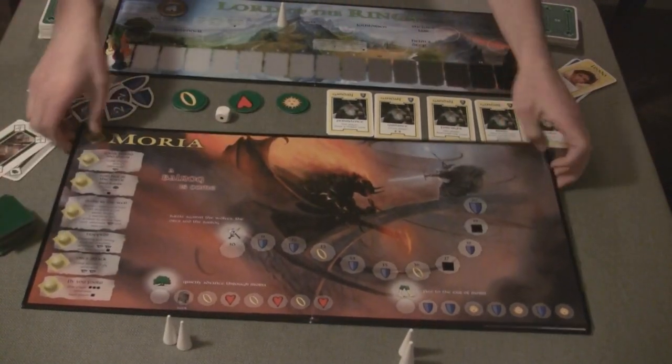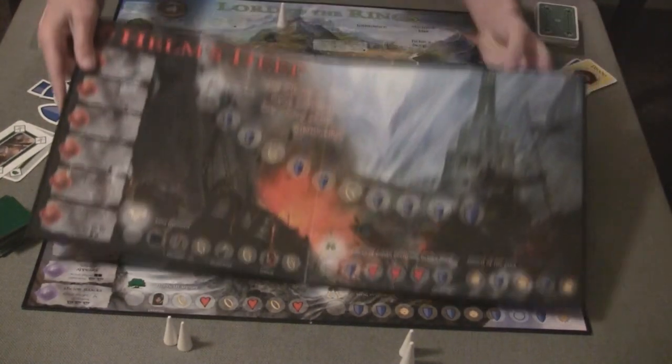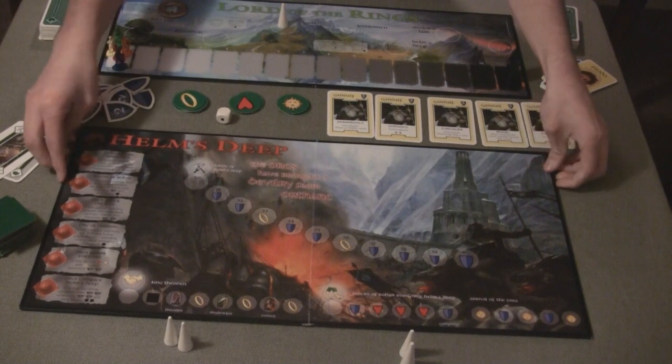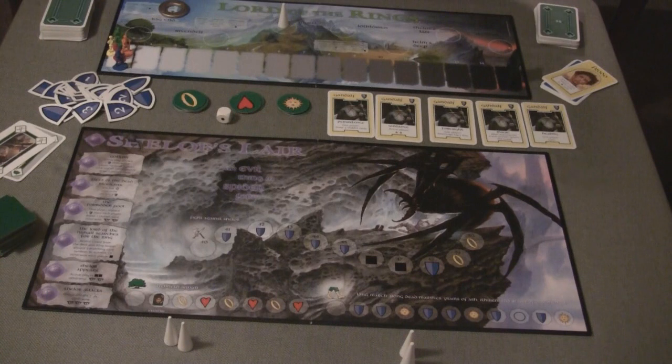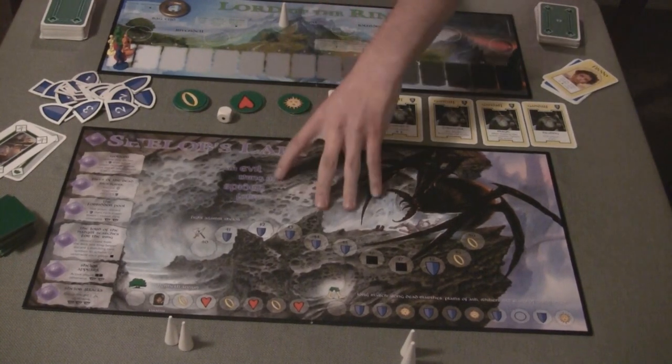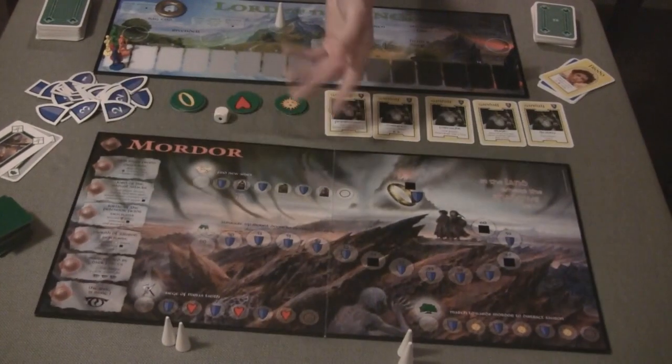Each board has double sides. On this board, you have Moria on one side and Helm's Deep on the other. The other board has Shelob's Lair — the giant spider — on one side, and Mordor, where they destroyed the ring, on the other.